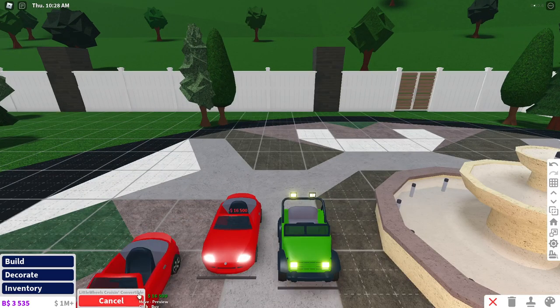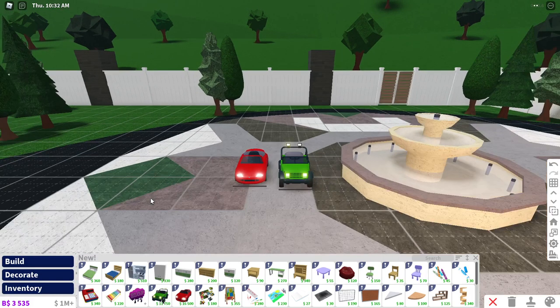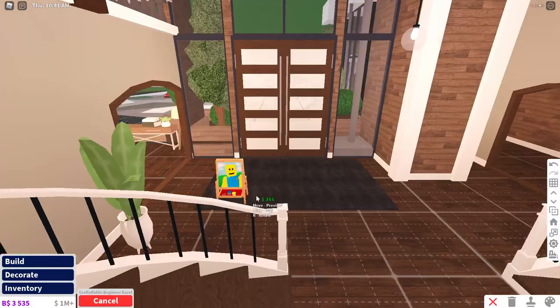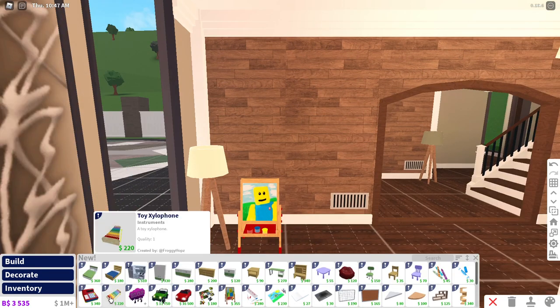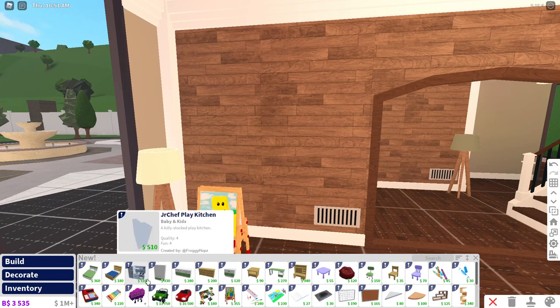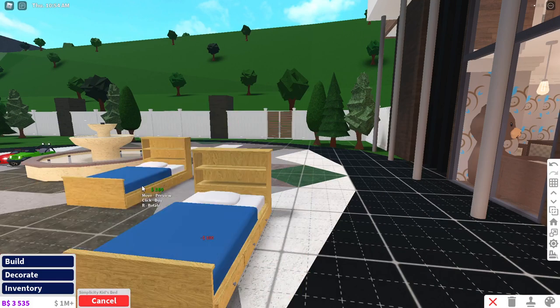Look at all of this - the two little cars, we have so many cool items as well. I have no idea where to put all of these items in my house, so I'm gonna place them somewhere for right now. Maybe put like a little one right here - this is so cute! We have some cool new items, and some new beds - this looks so cute too.